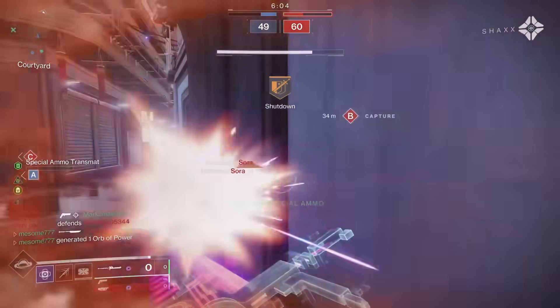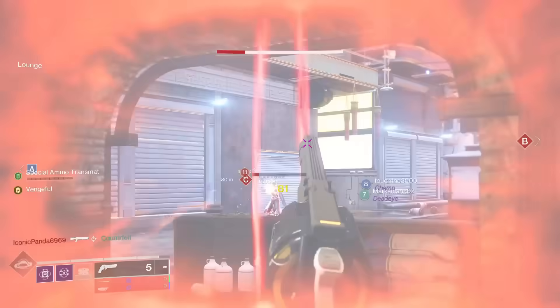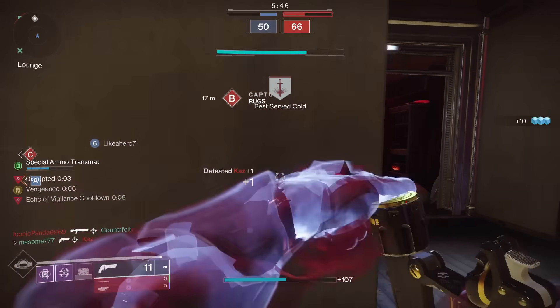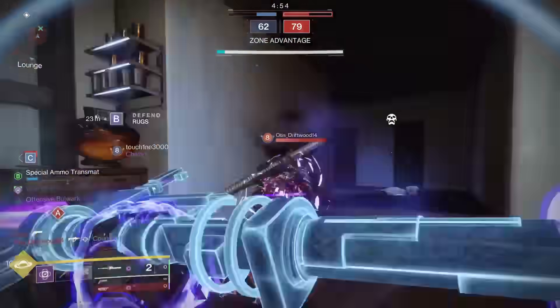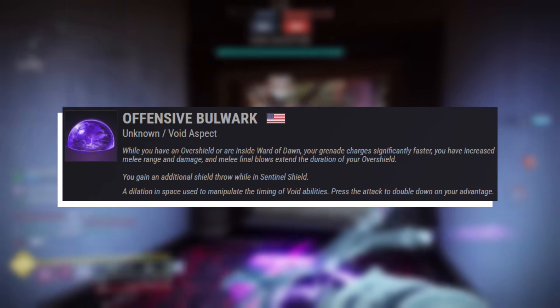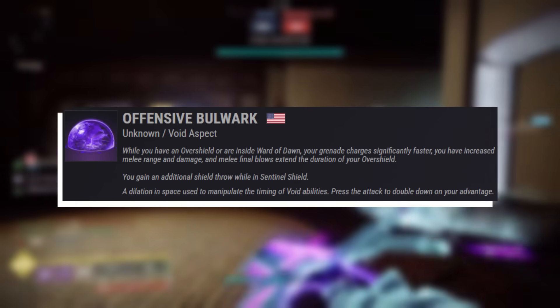Glaives now passively regenerate shield energy just for keeping them equipped. The Vex's shield guard grants a Void Overshield that, as a Void Titan, we can use to constantly give ourselves grenade energy and melee damage. Offensive Bulwark grants our Titan bonus melee range, damage, as well as improved grenade recharge.